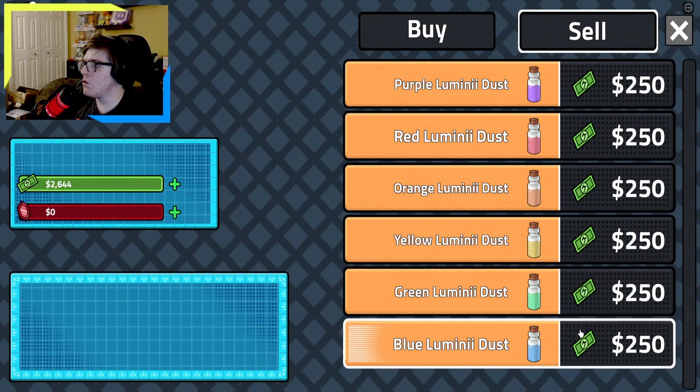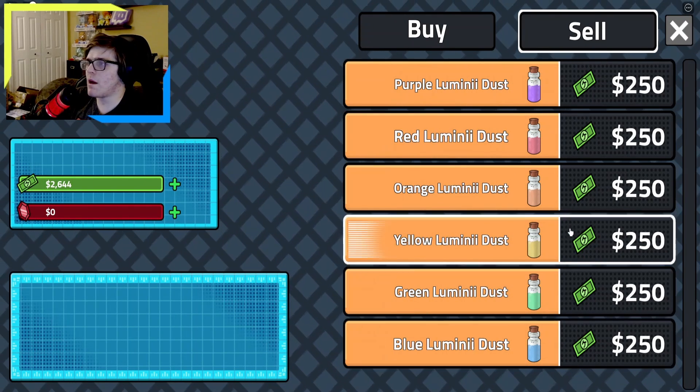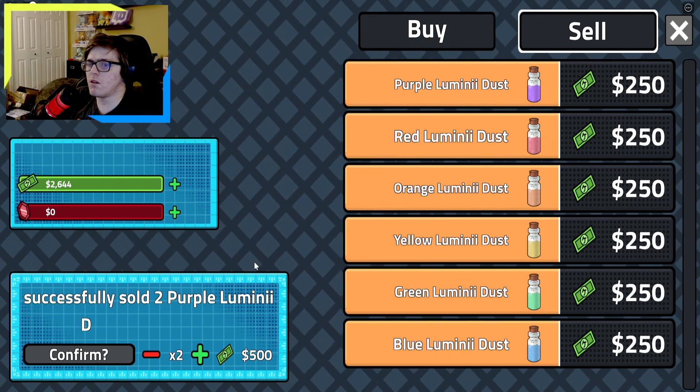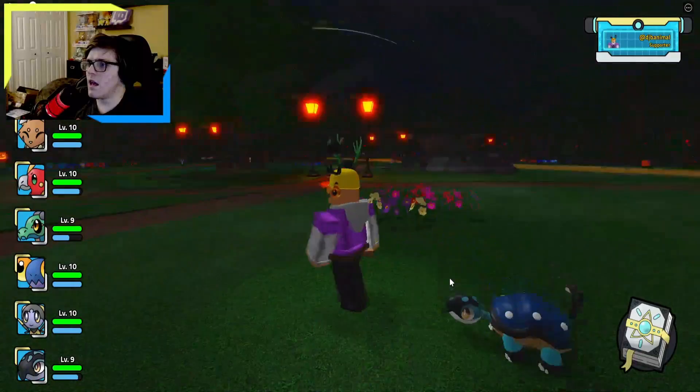There we go — they sell for 250 each. Look at all this lumini dust, there's different colors. It doesn't matter which lumini you kill, you'll get tons of money. I only got two so I'll make 500 here, which is still a lot of cash.